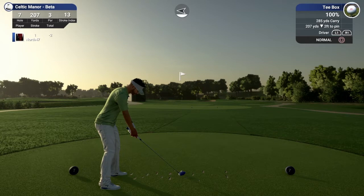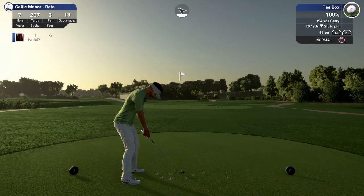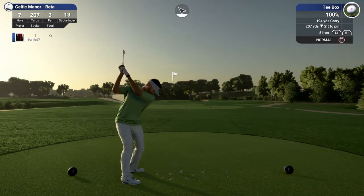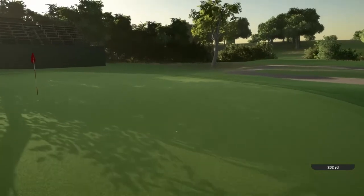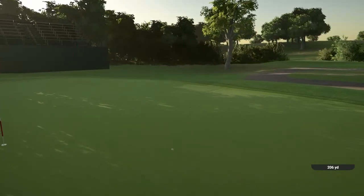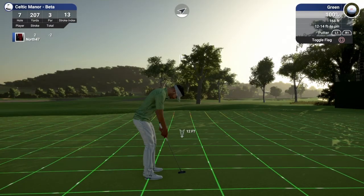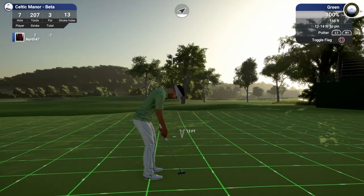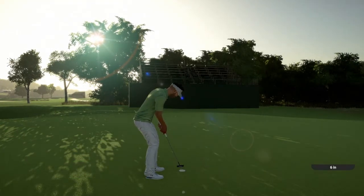Par three hole seven, stroke index of 13, 207 yards playing 207 to the pin as well. I've got plenty of room to work with — 190 to the front. We'll go five iron. Looked good but pushed it out a little too much — it's feeding around and ended up not too bad, looks about 12 to 14 feet. Going about half out on the putt — tracking pretty well but turned a little too much, just getting a feel for the 168 green speeds.